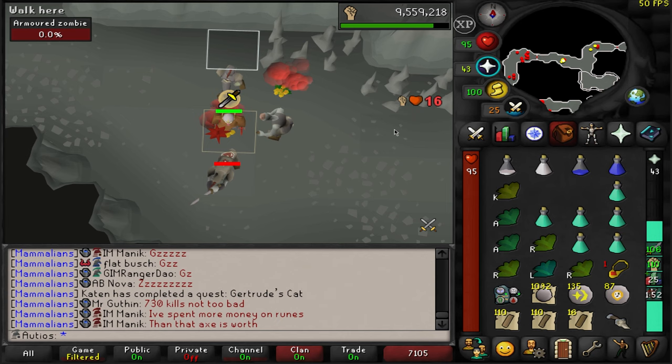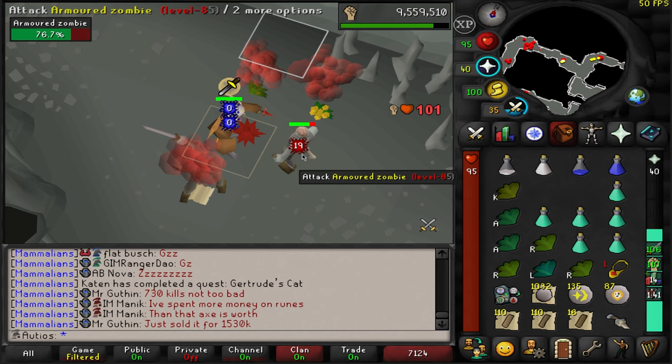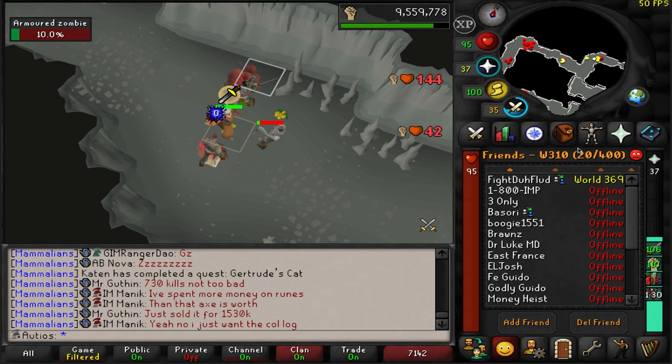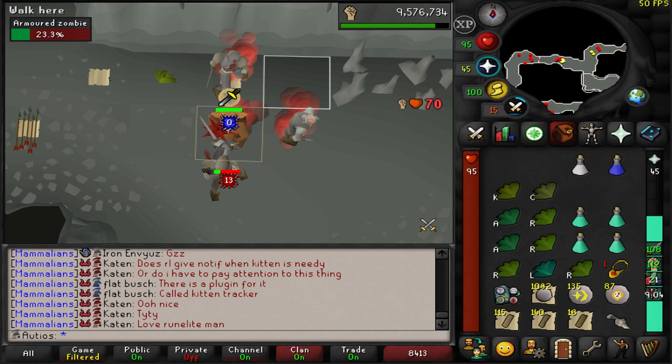An update on the zombie grind — we are at 538 KC. We're not at the drop rate yet, so I can't complain. But I did find a little secret: anytime I need to bank, I have my main account loaded up at the exact same spot, so he holds my spot for me while I run and get new supplies. It's working pretty good, and hopefully we can get this soon.